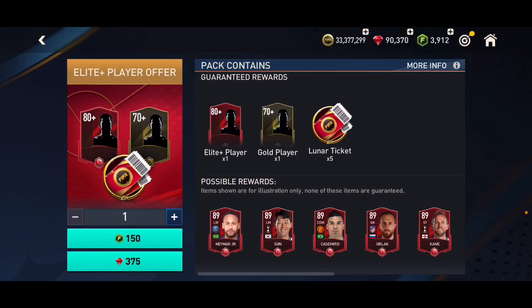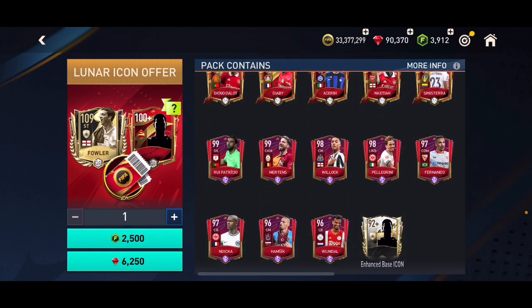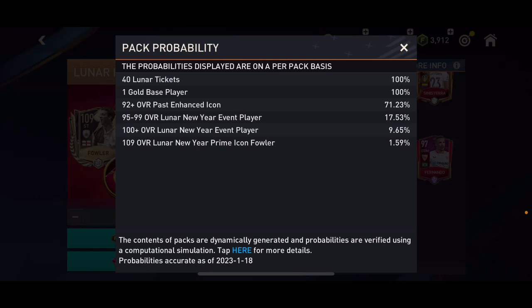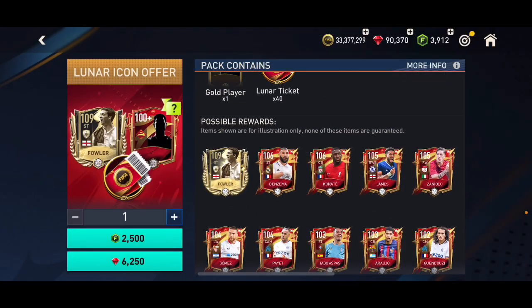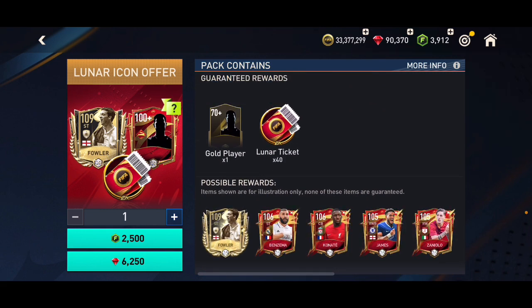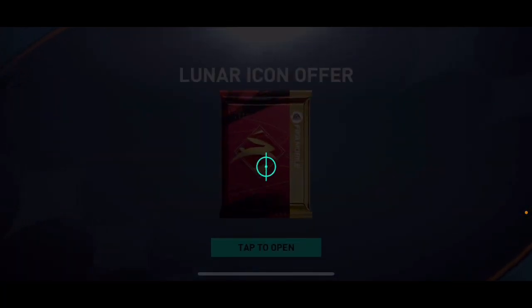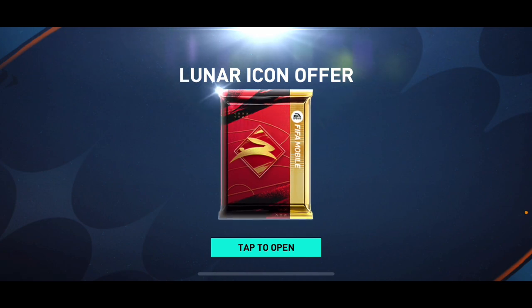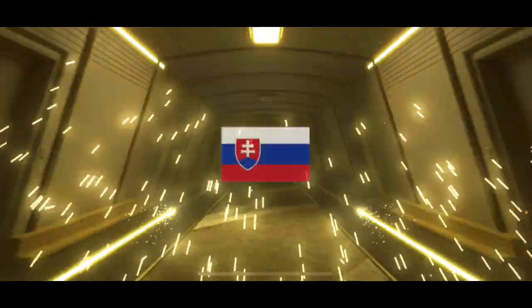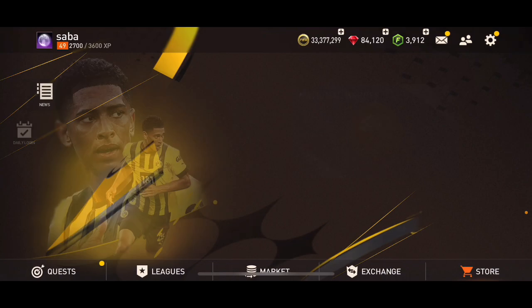I'm gonna open that one pack for 6,000 points. We've got 82 overall Grimaldo. I'm not gonna open any more of these. I'm opening one of these just because of the video — I don't really want to open it. I'm hoping to get Benzema, Konaté, or Robbie Fowler. We're gonna get 40 lunar tickets as well, spending 6,250 gems. Let's see — it's Slovakian, it's Hamšík. It is a Lunar New Year player, but only 96 overall.